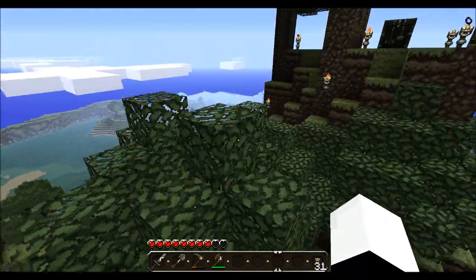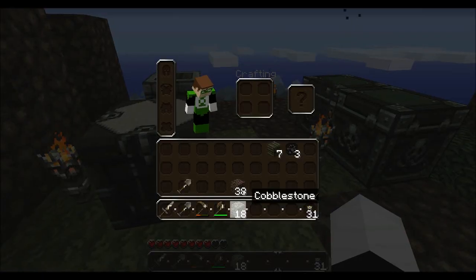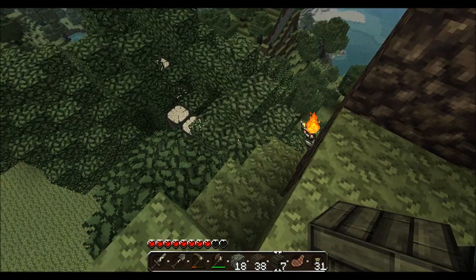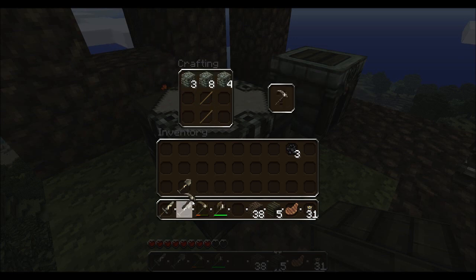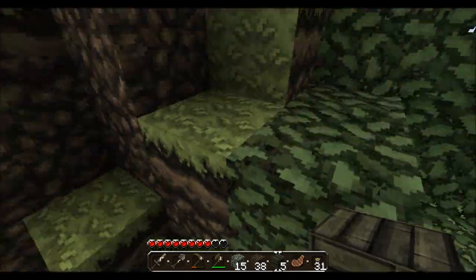Oh, that could have been real bad. Big tree, big tree. Might as well make a stone pickaxe. Sometimes it's confusing to know what to make the pickaxe out of. Even though I've done it a thousand times, I see my pickaxe texture pack and I think, oh yeah, I'll just make a hoe. Why not?